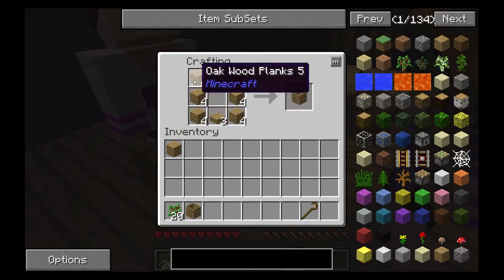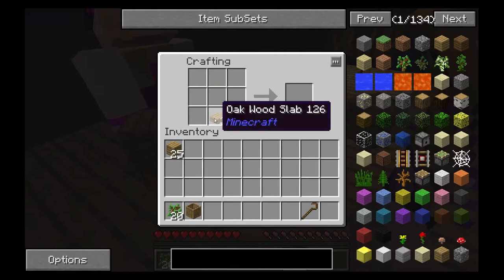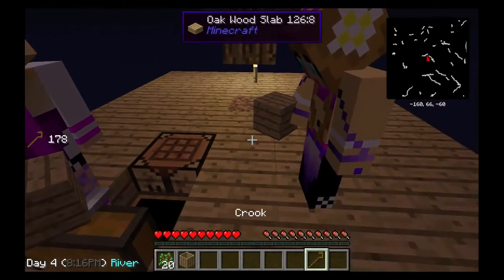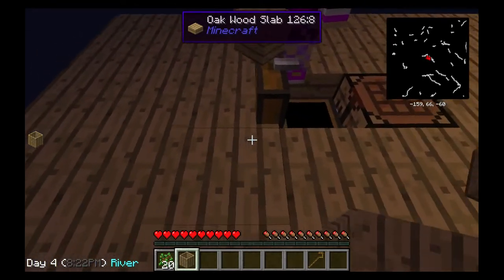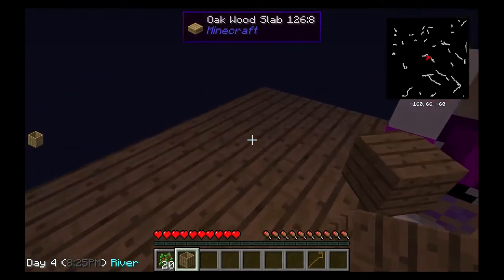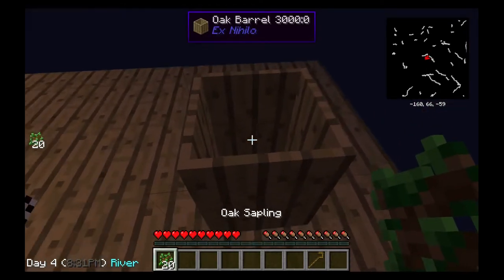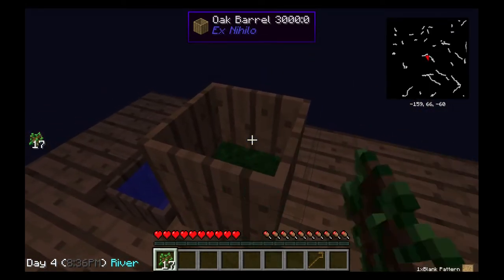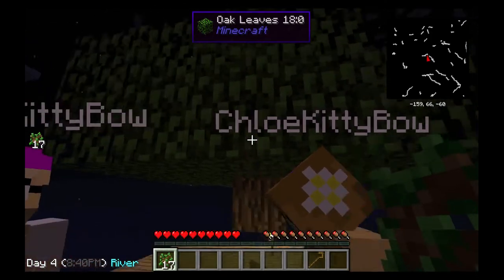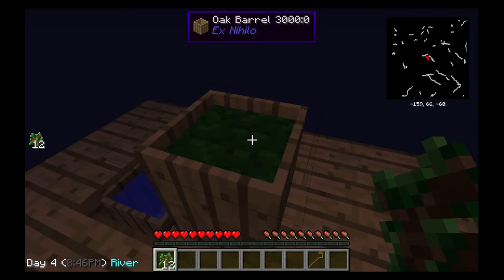There's an oak barrel — just oak wood planks on the sides with an oak wood slab on the bottom. So once we have our oak wood barrel we can just put it here somewhere. I only need two, Kaylee. And we fill it with oak saplings. It takes eight saplings to fill it up.